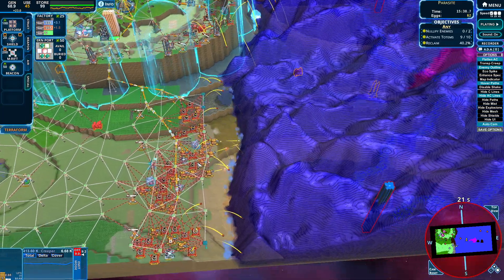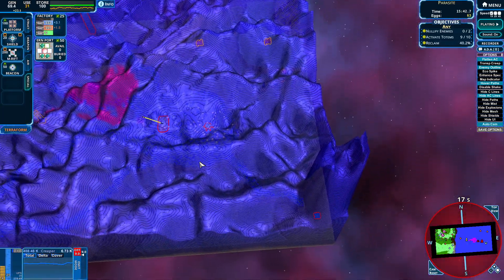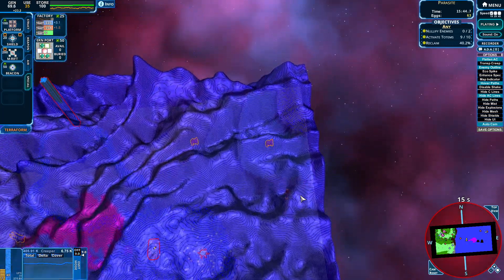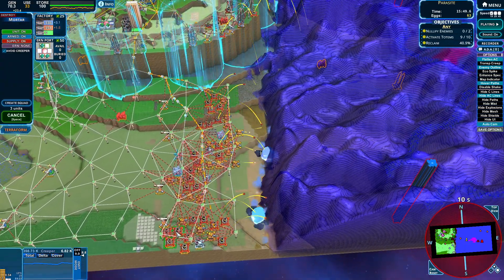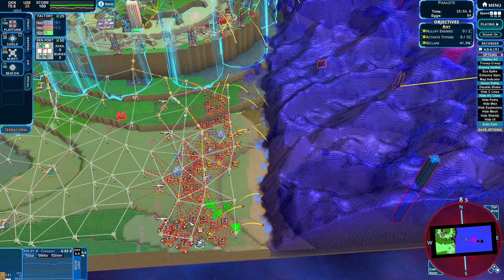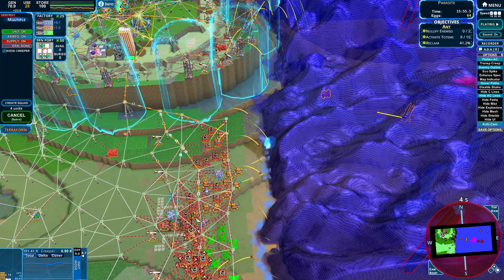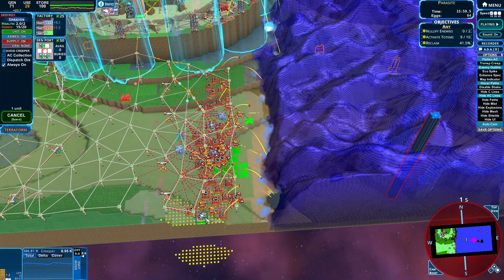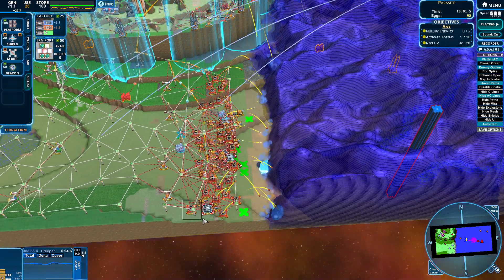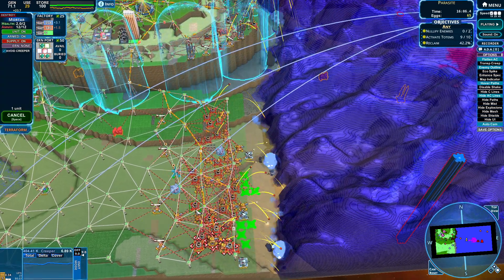We are going to be running into hiccups shortly when we get to the breeder terrain, because the more we clear, the more it emits. Maybe we should go towards the top right area. That seems like the final threat if we get through the whole parasite — it won't really be a threat at that point, but it'll be emitting at full power for sure.